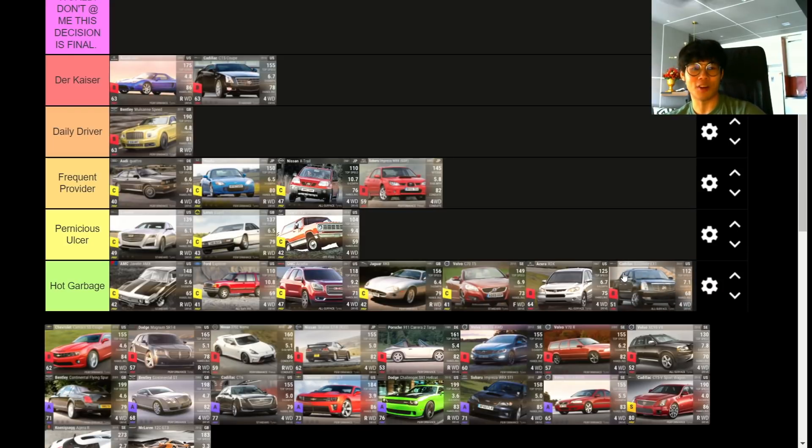The Cadillac Escalade EXT — Hog Garbage. It doesn't handle; the only thing going for it is a relatively low 0-to-60. No meaningful top speed, the MRA is 69, and it's very heavy at 2,650 kg. Looks really cool but that's about it. If you want a dragster SUV, you'd go with the Trailblazer SS instead.